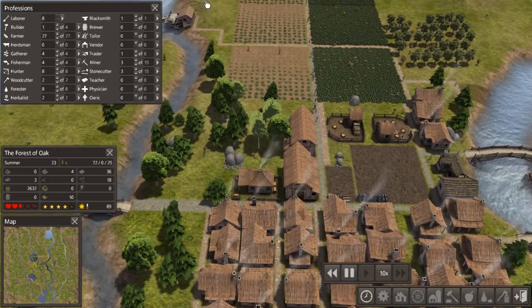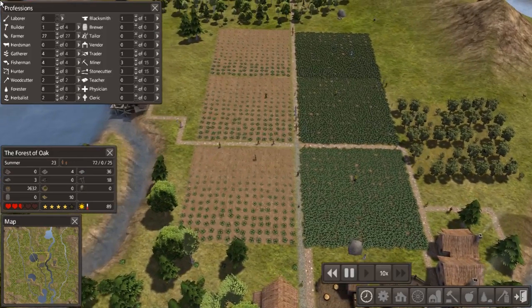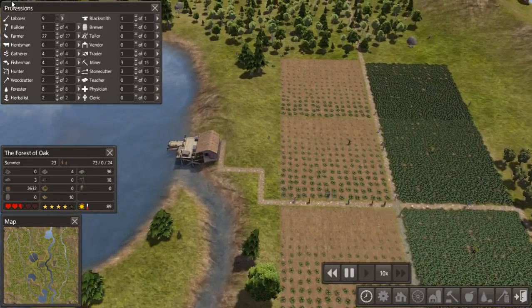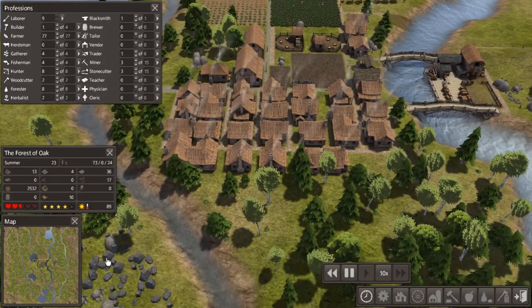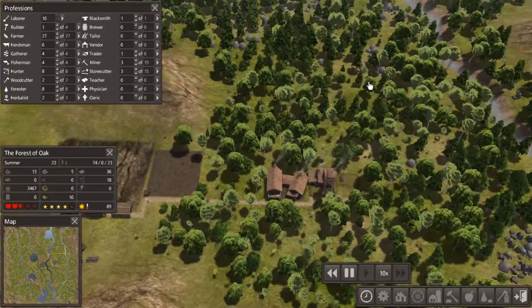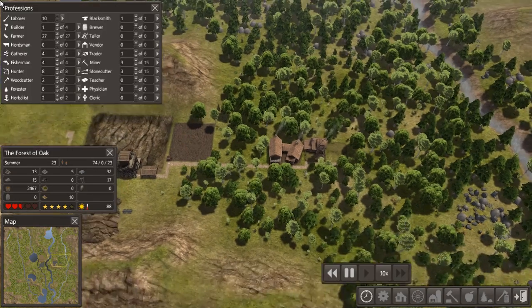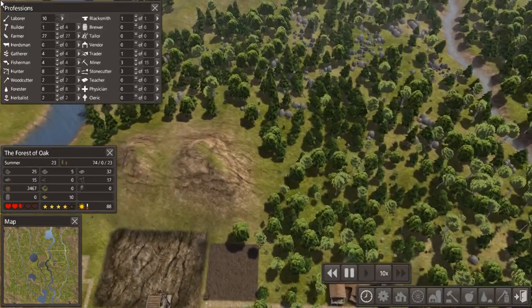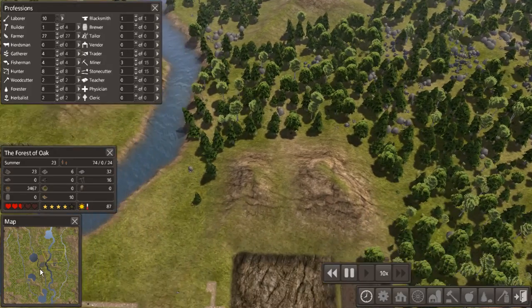So we are going to have to figure out more farms. Now I definitely have the people, I just got to figure out where I want to put these. There is not a lot of space anymore. This is probably the most flat land I have, and it's kind of a shame that I put my industry there. But this might be a good area for some farms as well.